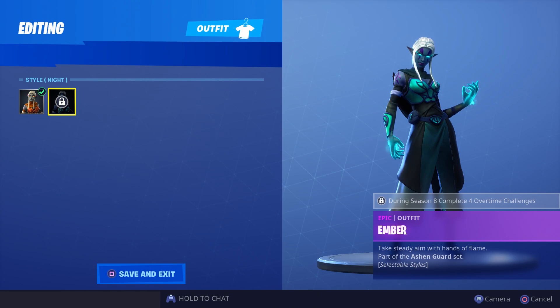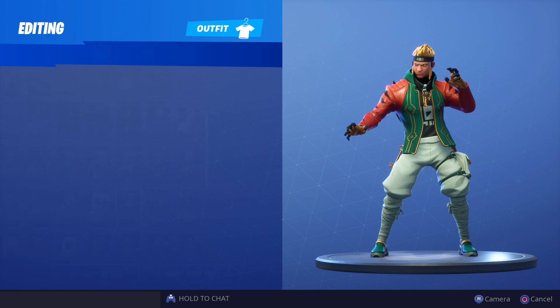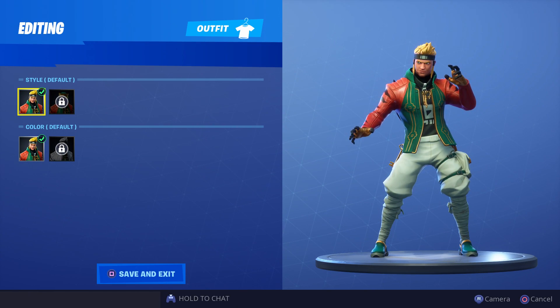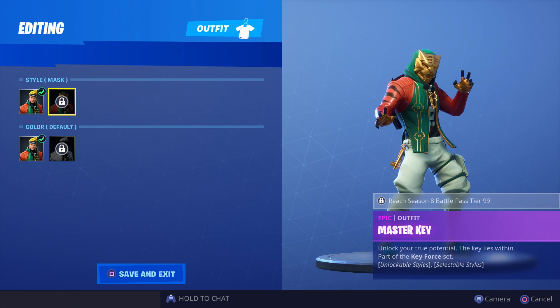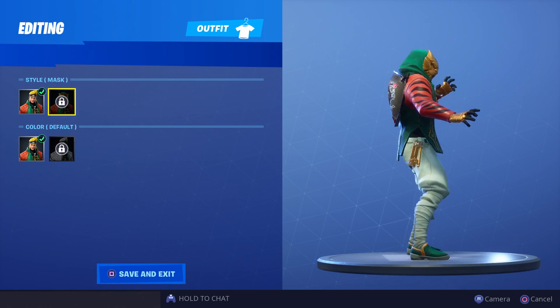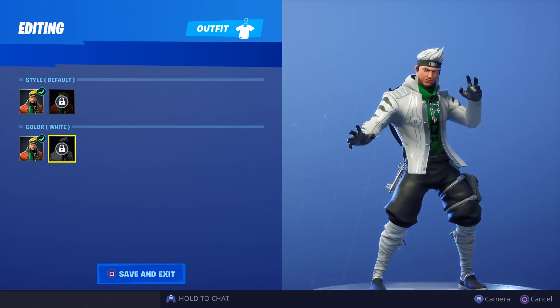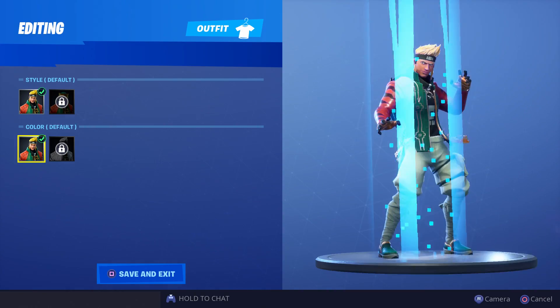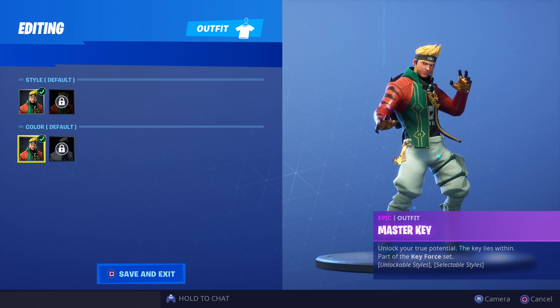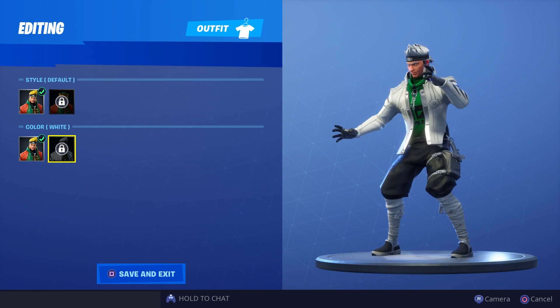This upgrade is not as dramatic as the Sidewinder one because the original Ember wasn't too bad to begin with. For this one you have to complete four overtime challenges. Now there's one more, and that is Master Key. I was not a fan of this one — this is one of the late unlocks in the battle pass, tier 99, to get his little tiger mask. Again I'm not a fan of this, but with the overtime challenges you can turn him into a cool white silver. Let's compare — yeah, it makes him look a little better. He's still got the dangly keys, and everything turns from yellow, green, orange or red to white gray.